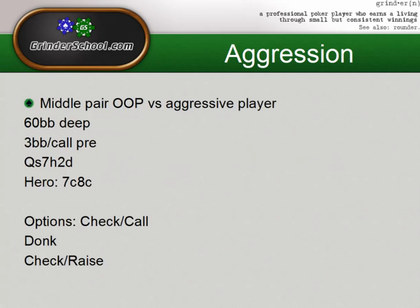The final example I want to talk about is playing a hand in a more interesting manner than we might play against a standard opponent. This particular hand is middle pair, and normally there's a pretty standard line we'd take here, but we're 60 big blinds deep. It goes 3 big blinds, call pre, and the flop is Q-7-2 rainbow. We have 8-7 suited with absolutely no flush draw on the board. Our options are: check calling on this flop, donking, and check raising. Against a lot of villains, a check call here would be pretty standard with middle pair.